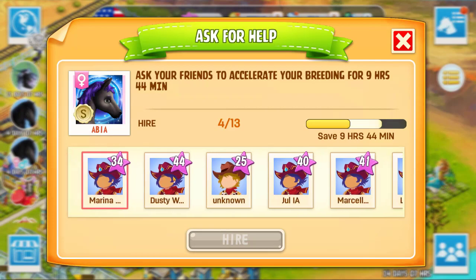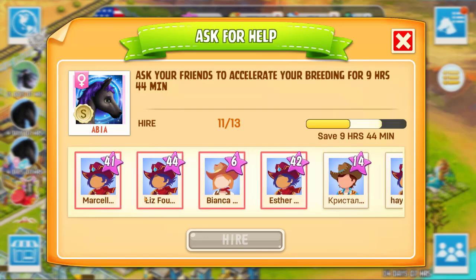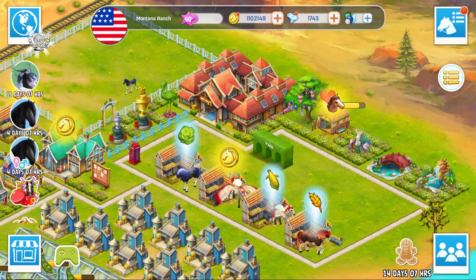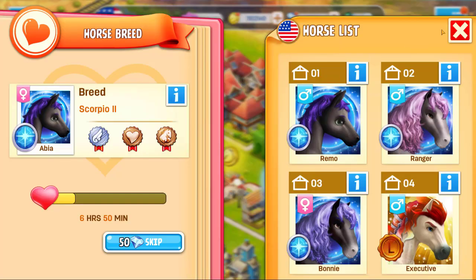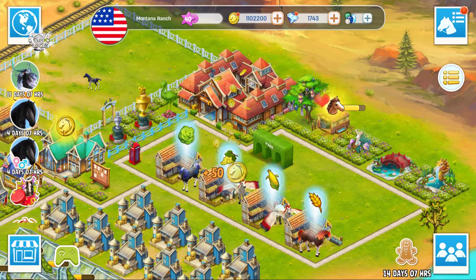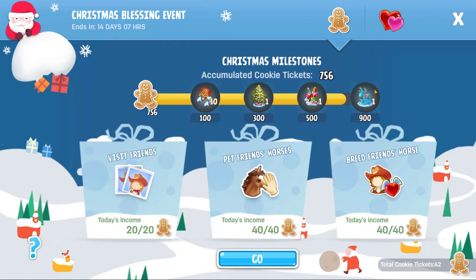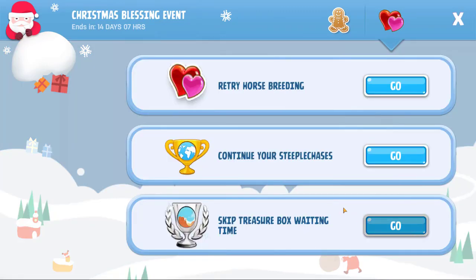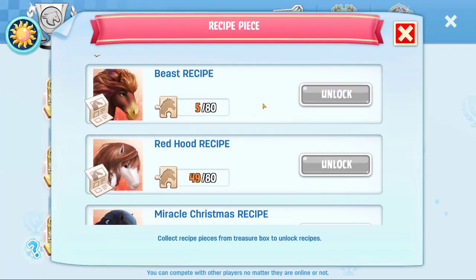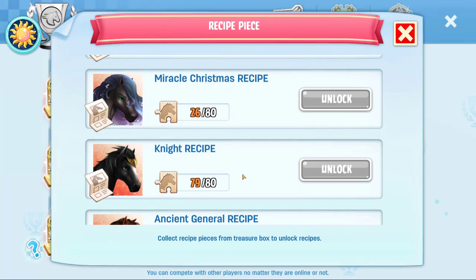We can speed it up a bit but not enough to get it out of the breeding house right now. How much longer is on that? 6 hours — 50 diamonds. I don't really want to spend that on it right now. But yeah, I think that will probably be my goal right now with the boxes — to try and get them. Out of these, Miracle Christmas is one I think is super pretty and I would really like to have it.